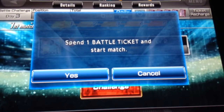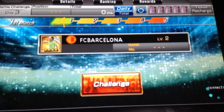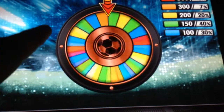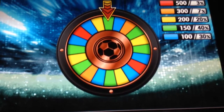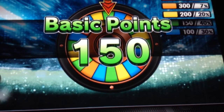This will spin the battle ticket to start the match. But first we've got to do our base point wheel — we tap and I want to land on red, but we land on green and we get 150 base points.